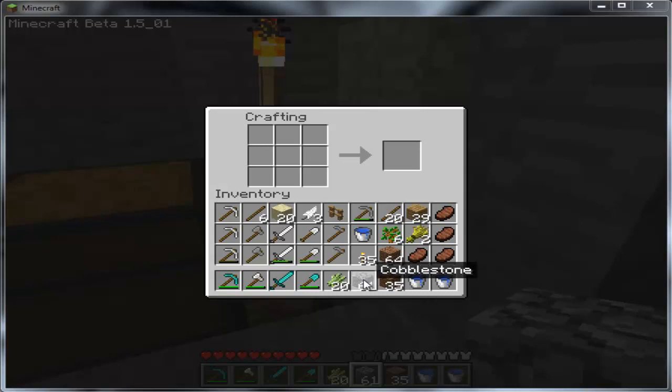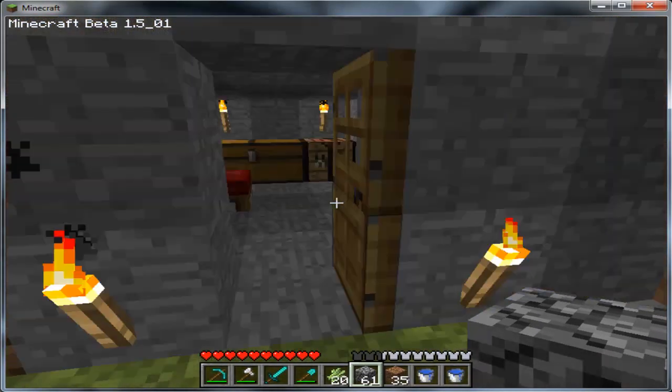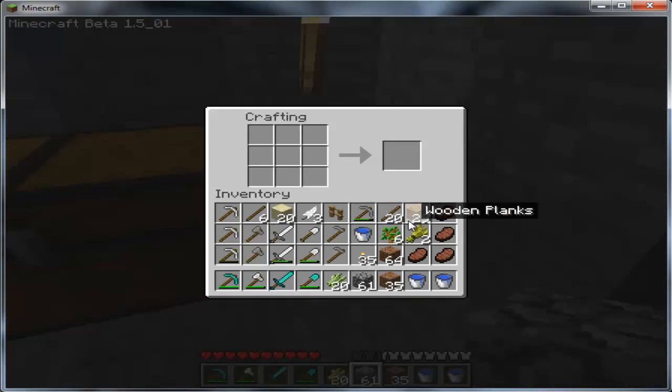Hello, so this is basically my first Minecraft tutorial on my series, Minecraft for Dummies. I'm gonna show you how to make tools. You're gonna need sticks, and either wood, cobble, diamond, iron, or gold.